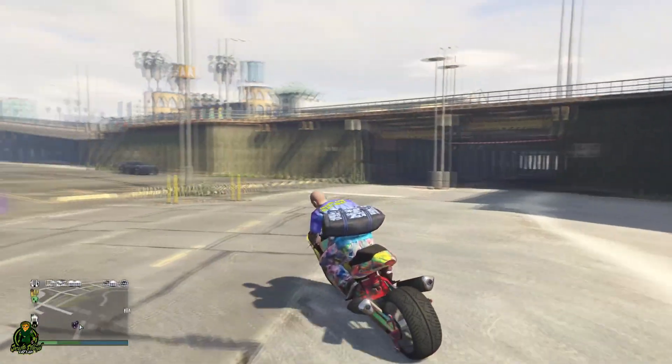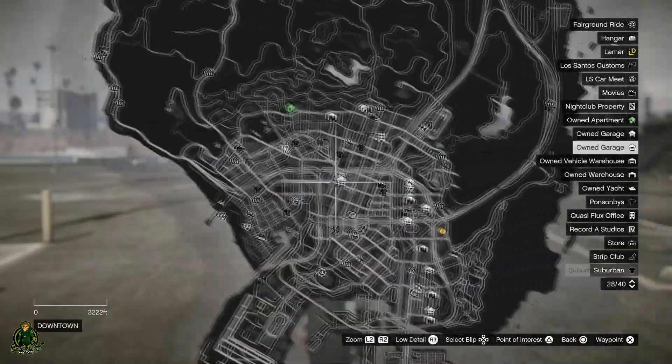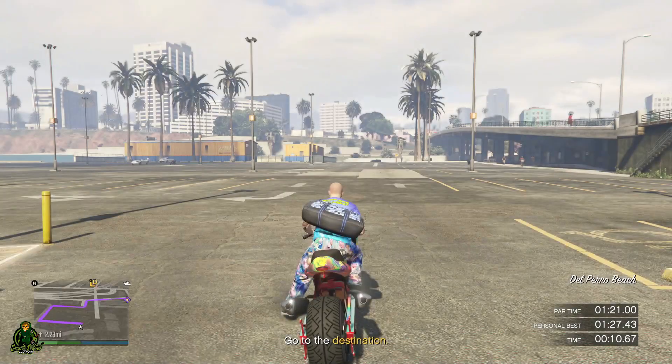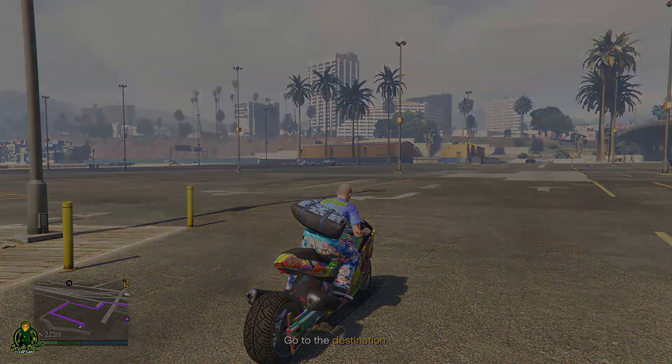At Del Perro Beach, here's a cool trick we didn't know about for time trials: you should start the time trial, go to the map, mark the yellow dot, and then restart the time trial. That way you'll already know where to go and you don't have to mess around. Boom — there it is, a very neat trick that helps you out.